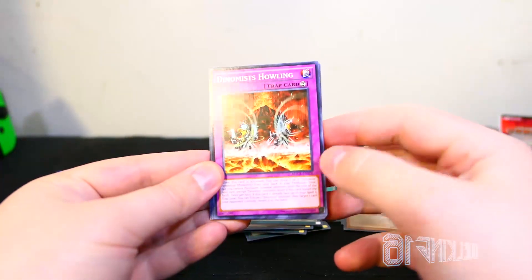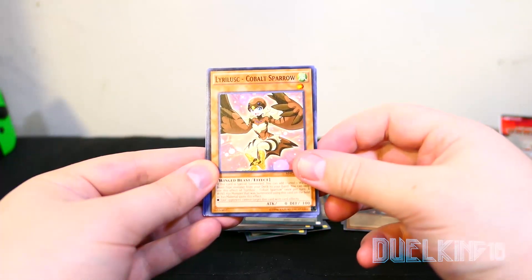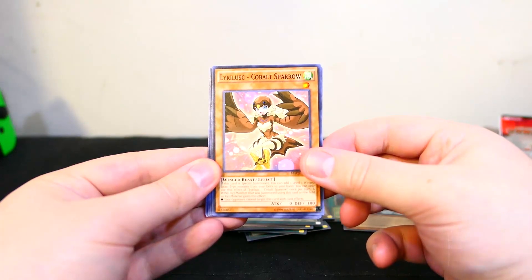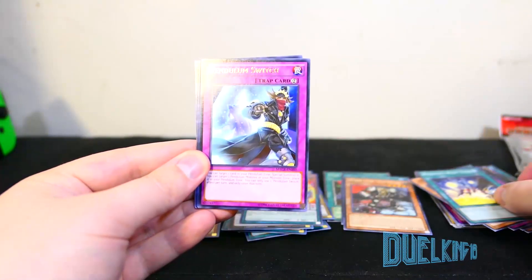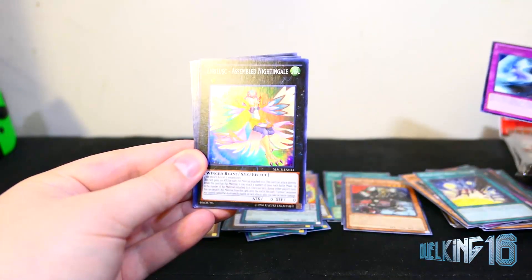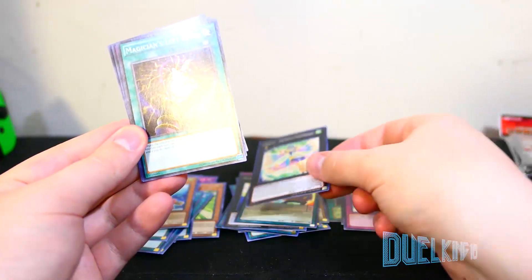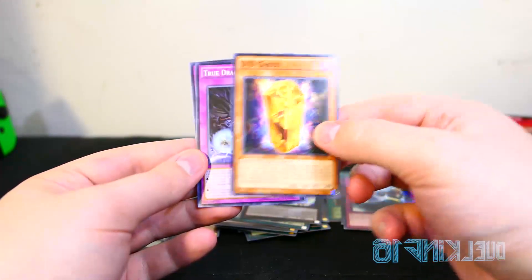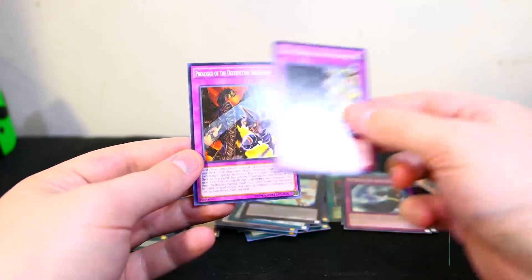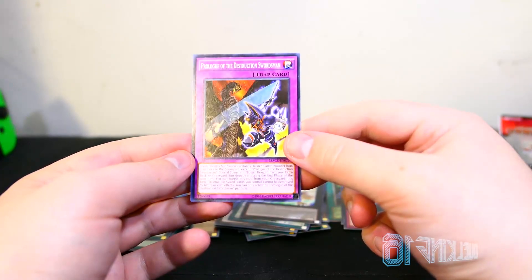Last Maximum Crisis pack: Dinomiss Howling, Lyra Lusk, Combat — yeah, Cobalt Sparrow, Magician's Right Hand, Pendulum Switch, Lyra Lusk, Assembled Nightingale — I think I have this one. Magician's Left Hand, DD Ghost, True Draco Apocalypse, and Prologue of the Destruction Swordsman.